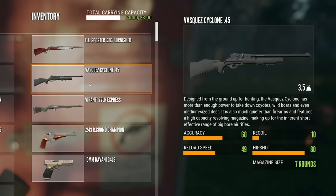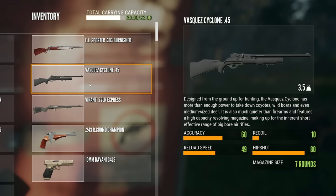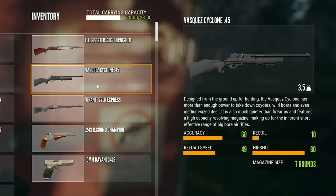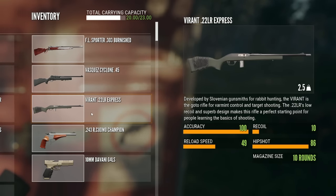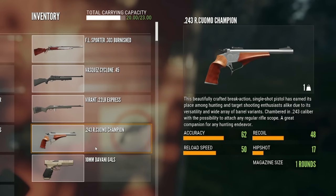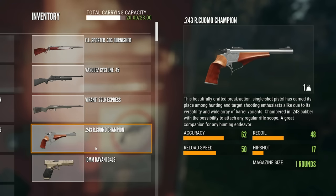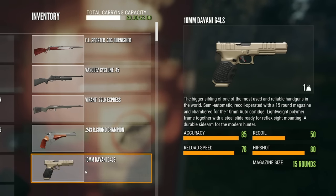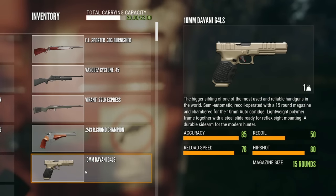I have with me the Vasquez Cyclone, which is the Air Rifle, a class 2-4 weapon. There are quite a few class 3 and class 4 species on this map, making this the perfect weapon for taking out mass amounts of animals and making a lot of cash. Then we have the Vyrant 22 for turkeys, the 243R Cuomo handgun from the new Assorted Side Arms DLC, which is perfect for Feral Goats and Shammy as they are both class 3 animals.